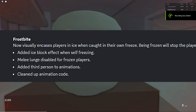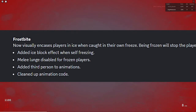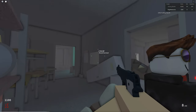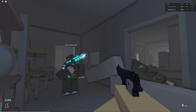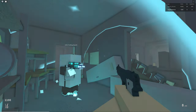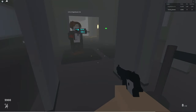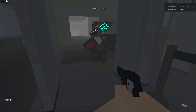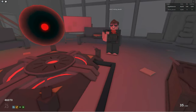Next on the list is Frostbite, where now a player is visually encased in ice when caught in their own freeze. Being frozen will stop the player from lunging forward when knifing, because that only makes sense. In addition, Logitech cleaned up the animation code and added third-person animations. This is what the effects look like in third person, and this is what they look like in first person.